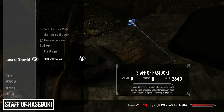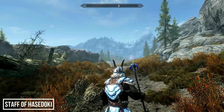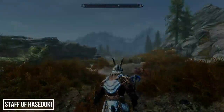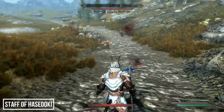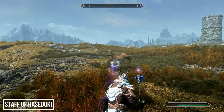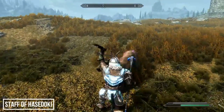The Staff of Hasedoki is a Morrowind staff that might just be one of the best staves for mages in the game. It has a 60-second soul trap enchantment, knocks enemies over, and has a ward effect when not firing. The knockback effect is awesome — you could even wield this with a weapon in your other hand, getting strikes off whilst your target is immobilized.